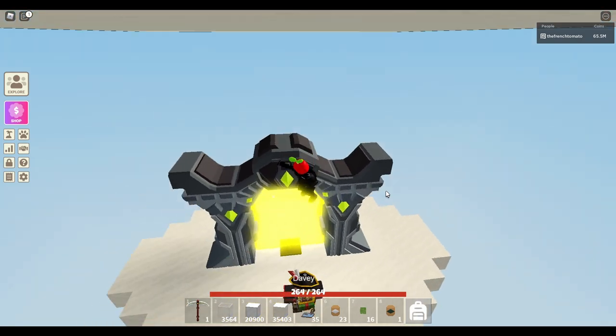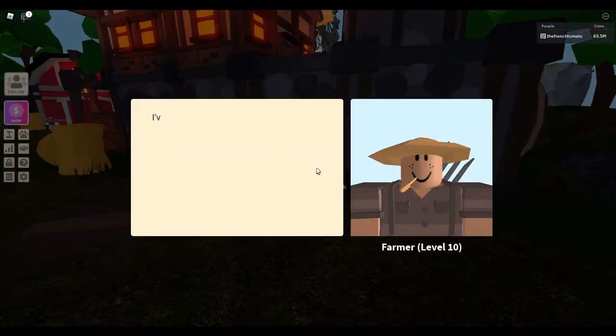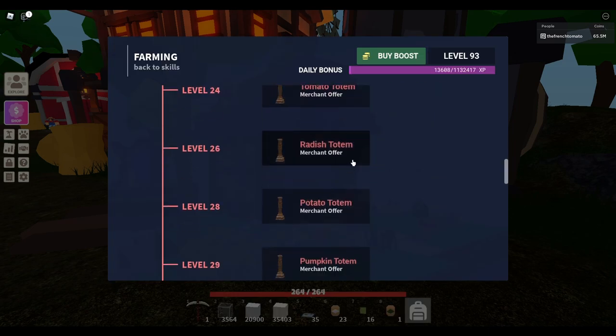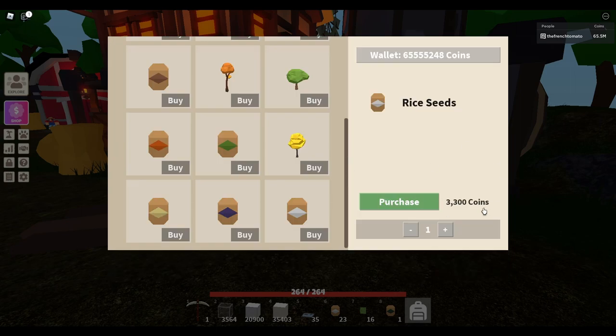To get the rice, all you need to do is talk to the seed merchant Cletus in the hub. In order to buy the rice, your farming level needs to be at least level 39 and it will cost you 3,300 coins to buy one rice seed.